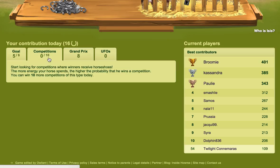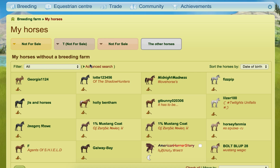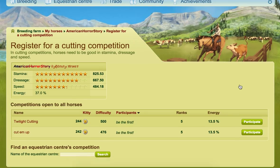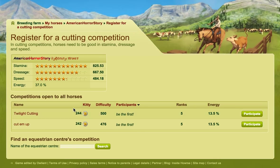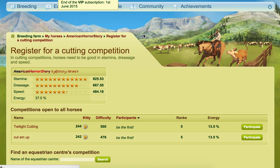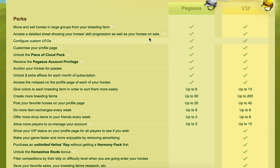The next one is competitions. You look for competitions where you receive horseshoes instead of Equus. This isn't so easy to do unless you have a certain perk which I'll talk about in a minute. If we click on a horse and look at some competitions, the horseshoes will be displayed by the kitty — instead of Equus it will be a horseshoe with a number beside it showing how many there are. There's no easy way to find them if you don't have that certain perk.